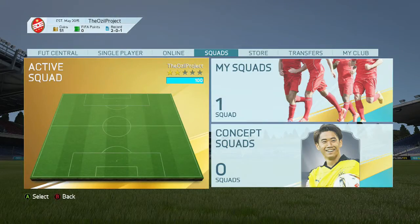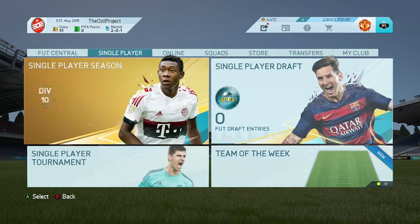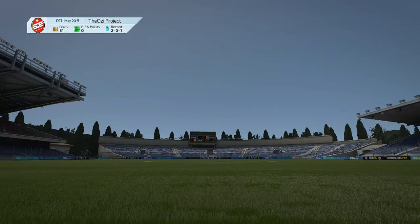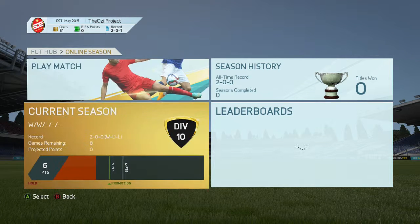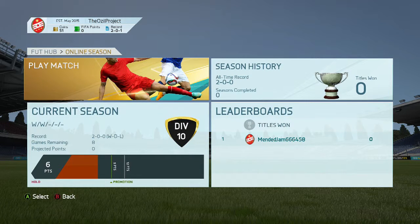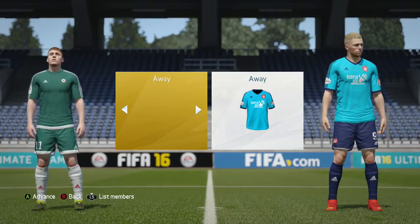Let's jump straight back into Division 10. As you can see in the top left corner I have 51 coins - I'll need to sell some players this episode so I can buy more. We did win our last two games in the previous episode which means we're on six points. We need another win to get promoted and another two wins to win the title.